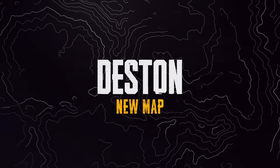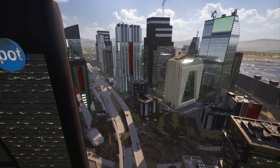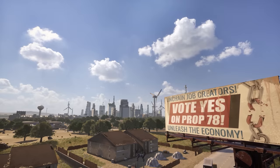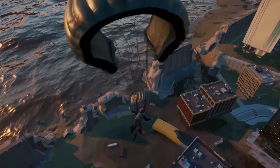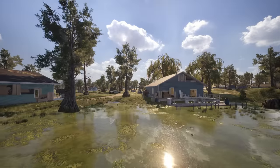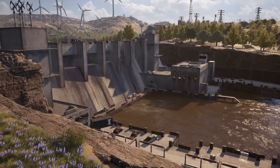First up, the next 8x8 battleground is finally here. Destin, a once prominent North American city, succumbed to the elements after being devastated by storms and flooding. Featuring the tallest buildings of any battleground to date, the map's main city will offer a whole new gameplay experience. Stepping outside the city, you'll find a wide variety of biomes to explore as well, including a swampland, concert festival grounds, a large hydroelectric dam, and more.